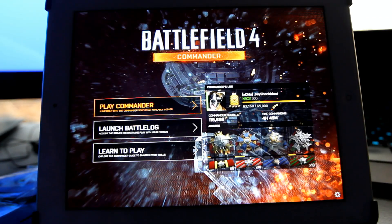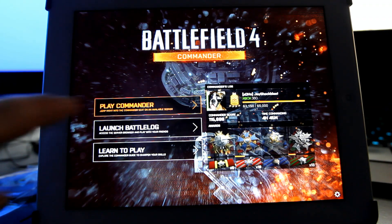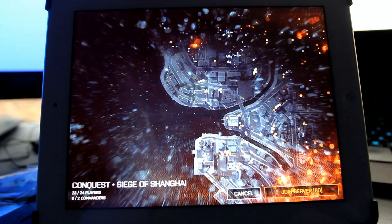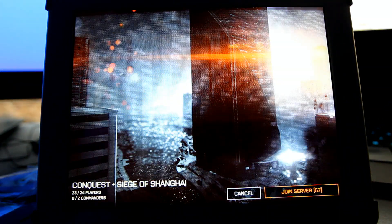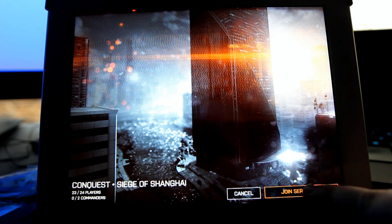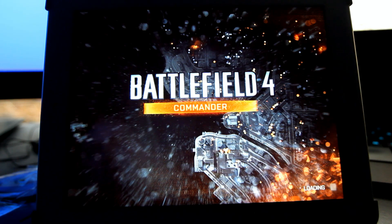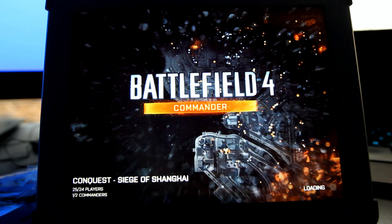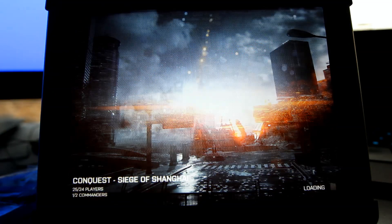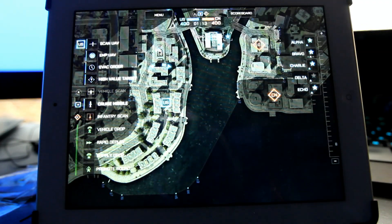Let's see if I can get into a game. This is how it usually works — I hit play commander, it's linked up to my Xbox 360 account. This is Conquest Siege of Shanghai. I'm going to hit join server and see what happens — and there we go, I'm actually going to get into a game. And I'm in the game.